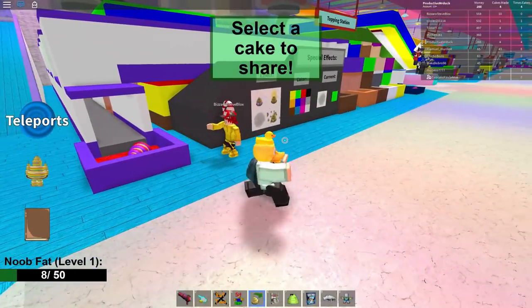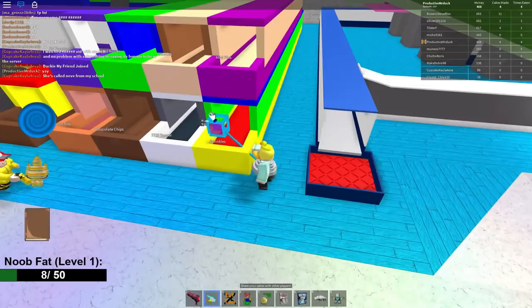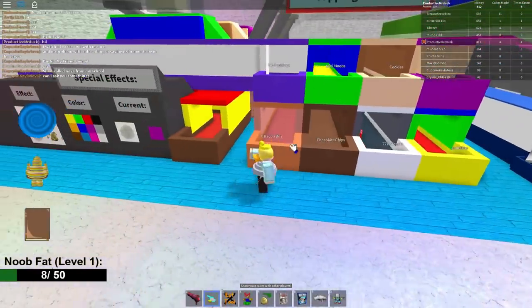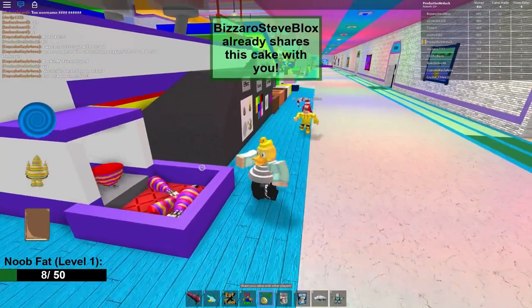Now we need to do this two more times and we will get the badge. You can use this little speed pad to get all the way back to spawn and we just gotta redo it again. What I'm showing you right here is that you can do multiple cakes at once. So if you want to speed up the process, put three cakes in at once and you will get them right here. Then select the cake and give them to a player.